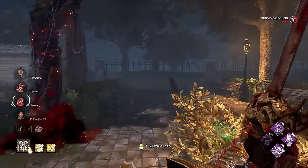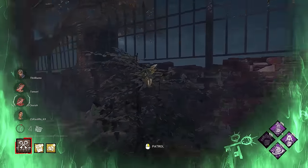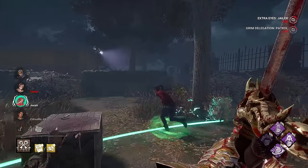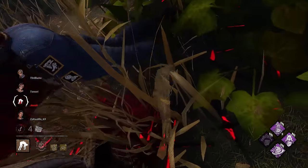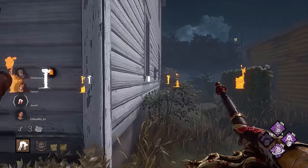This is why another build that came to mind was actually utilizing Sloppy Butcher in place of something. But overall, I think the Surveillance value is just too good. You could probably argue Sloppy Butcher over Jolt or something — or even Gift of Pain. Lots of options for Knight, and that's one of the big issues. That was one of the biggest issues in terms of delay — I was playing with so many builds, trying to juggle which one was really the best.